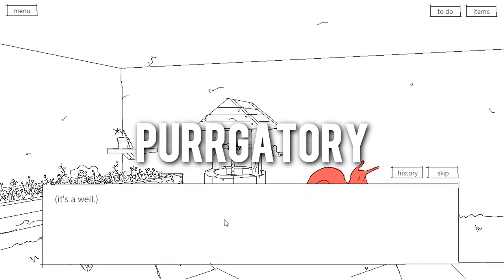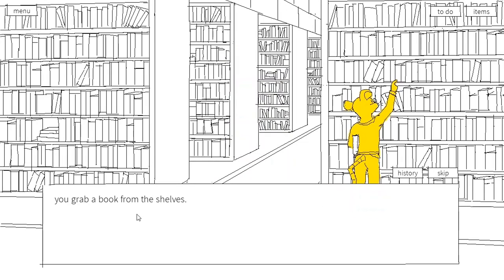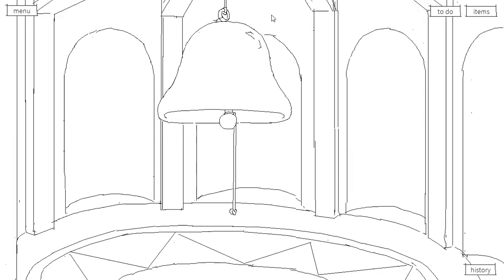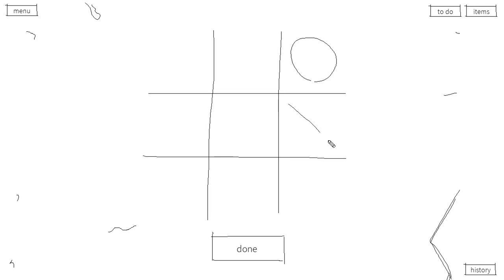Purgatory is cool — it's a visual novel about passing time in an afterlife where nothing really matters. You explore a point-and-click world and get to know its inhabitants. It's just a bit of cute fun. Being a visual novel it goes without saying it's a low-spec game; just make sure you have 200 megabytes of free space and you're good to go.